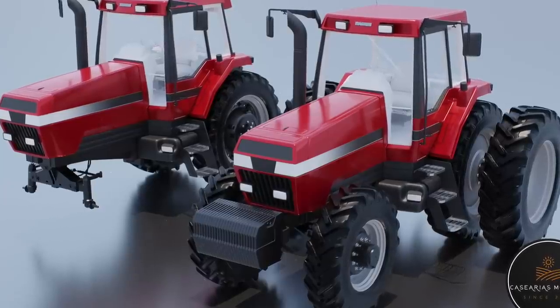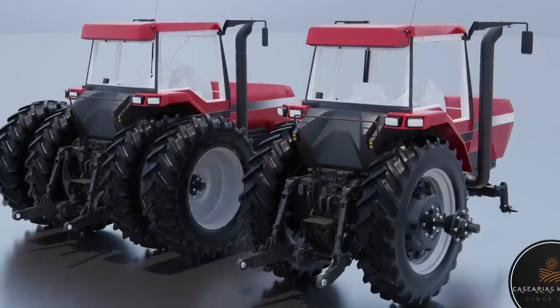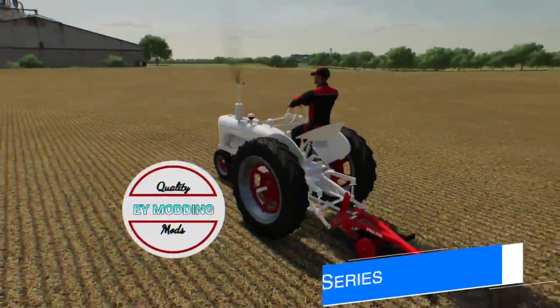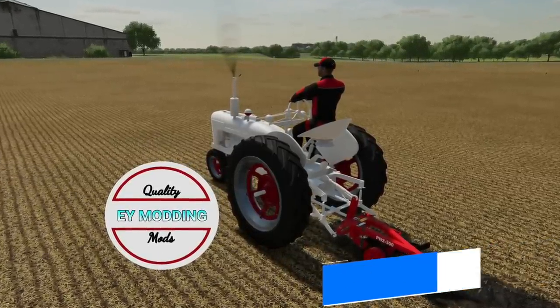Casarius Modding is back with something highly requested: the Case IH Magnum 8900 series for all platforms. It's back and in the process of getting big upgrades, including corrected US spec with hood and roof, two-wheel drive and four-wheel drive versions, different rear rims, and cabin mirrors, with more to come.